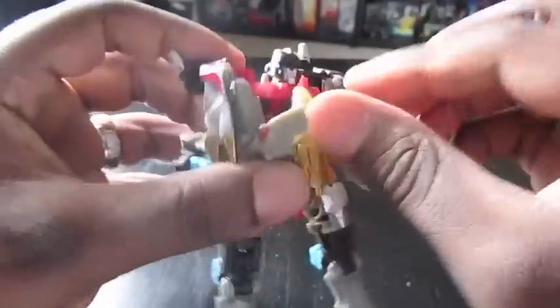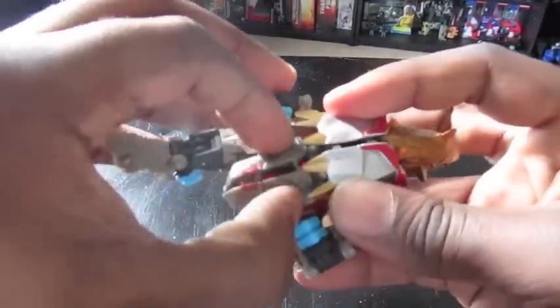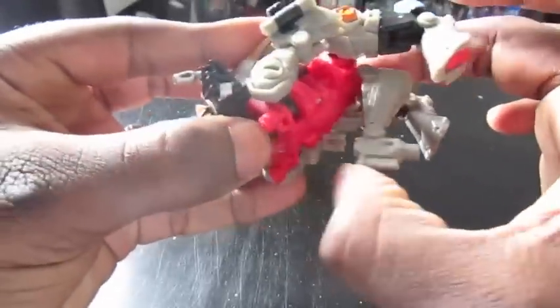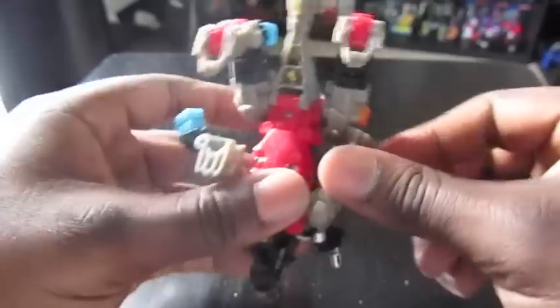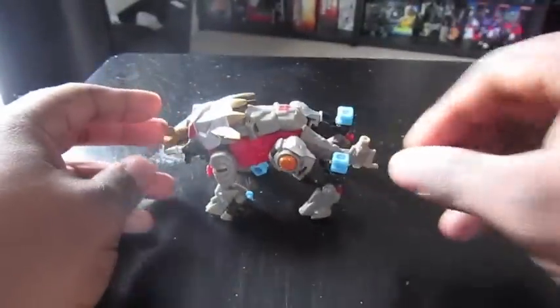I'm going to transform this guy real quick. The transformation is relatively simple — everything just kind of folds up in on itself. These legs spin around and come back like that. You take his tail, which has the mini-com port on it, and pull it out. Next are his hands with his front legs, which has some clearance issues a little bit. But that's basically it. He does have the all-spark blue ports that just kind of stick out.